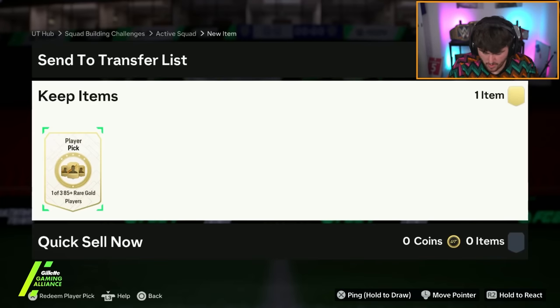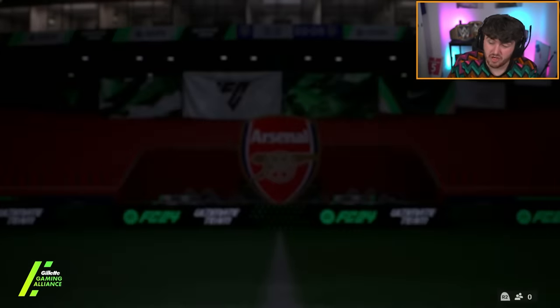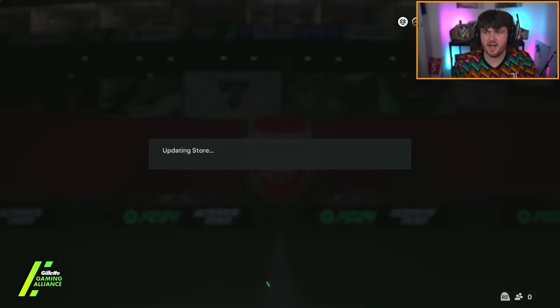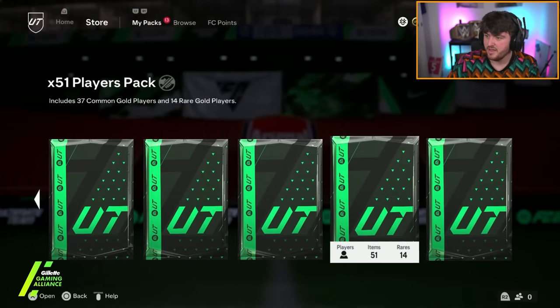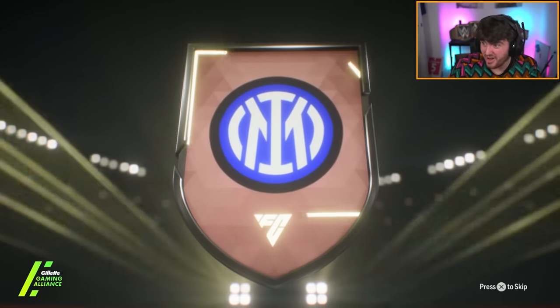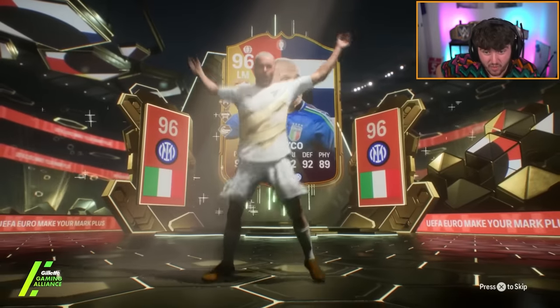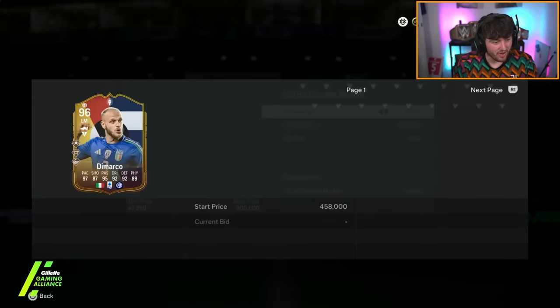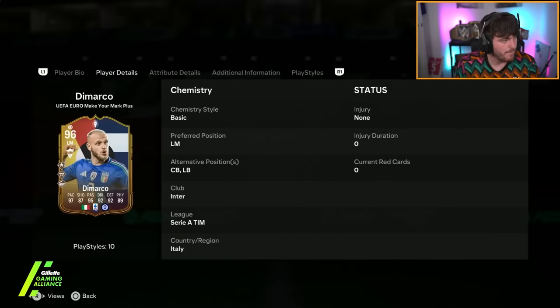John has got his Make Your Mark guarantee - he's also got an 85 plus pick. Hopefully these Make Your Mark packs keep on giving out, because they're actually giving out good players. I thought these were going to be rubbish, but in fairness they're actually not bad at all. Italy. DeMarco, 96 - this card's over 400k. What?! These are paying out like crazy. This is like the best luck I think we've had on an SBC, maybe ever.